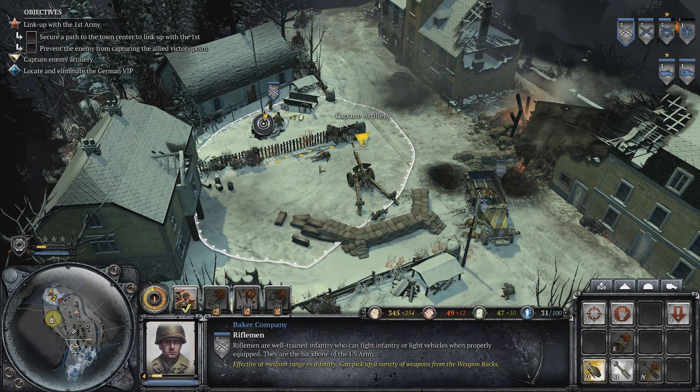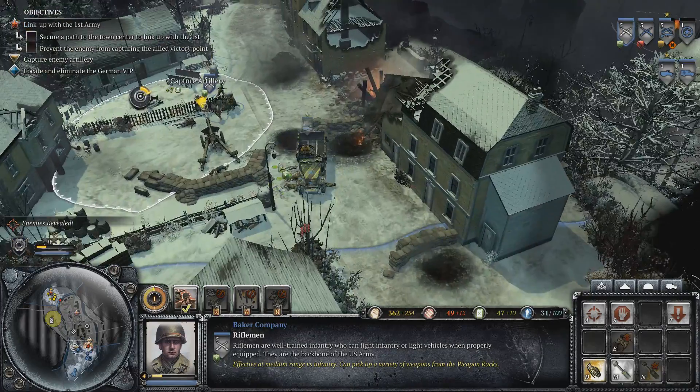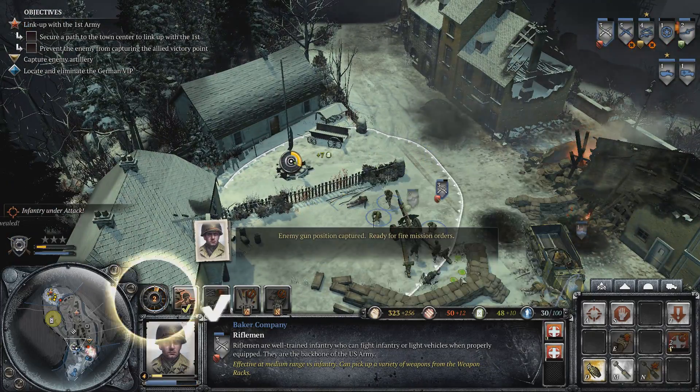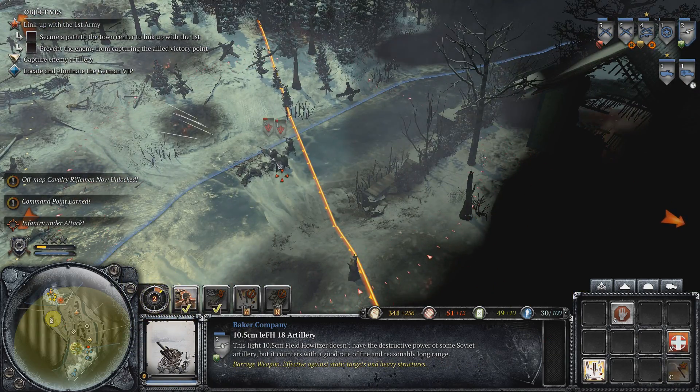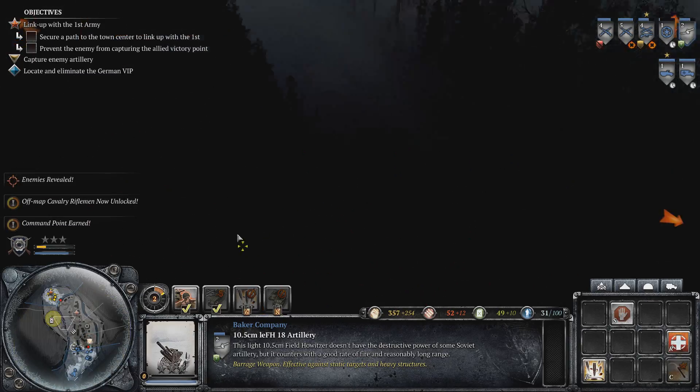Here it comes. Someone into the driver's seat — form up squad. We've got orders to capture ground. God damn it! Can we hit them with the — ready for fire mission orders. I'm on your orders. Oh nice, okay. You know what, I'll just RD right there.